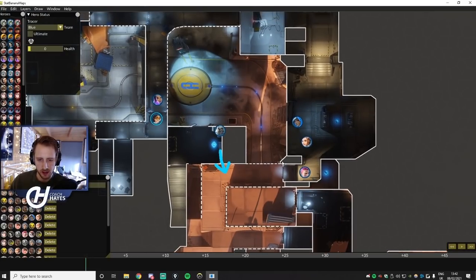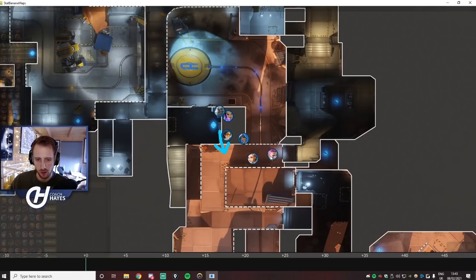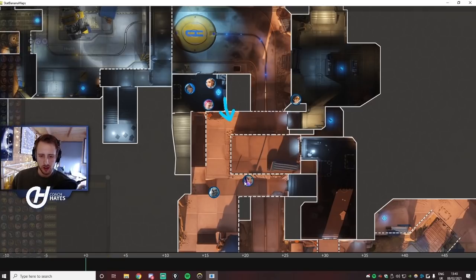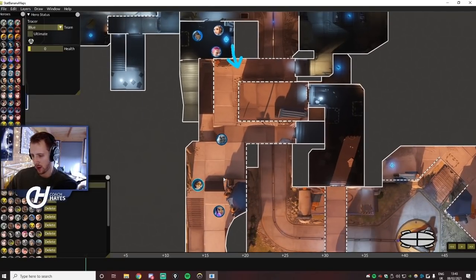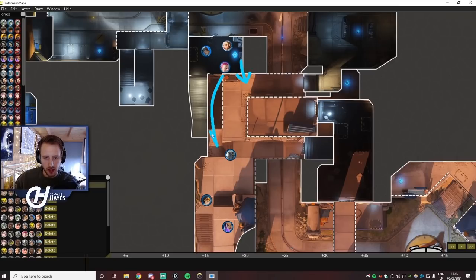Once you have those ults, aggressively look to group up and go forward. With nano, if you can use the high grounds to dive it's very good. The attacking team had the Sombra in the back, the Winston diving in, Zarya bubbling someone in, and Anna with line of sight onto the dive for nades. This is a very good situation for engaging. Overall, this is a heavy ult composition — play slow initially, build those ultimates, then go aggressive.